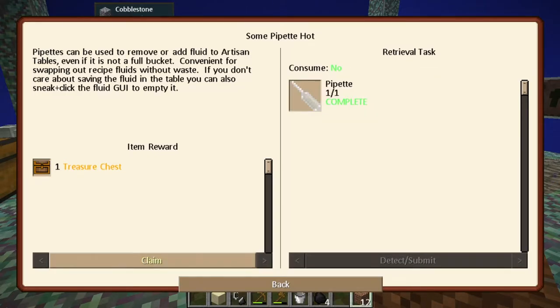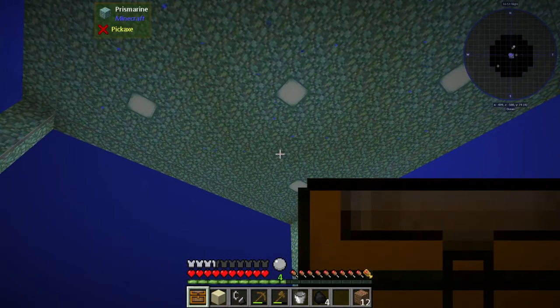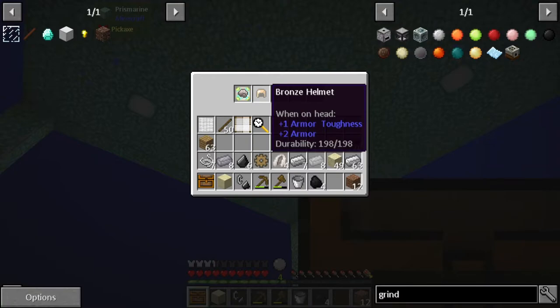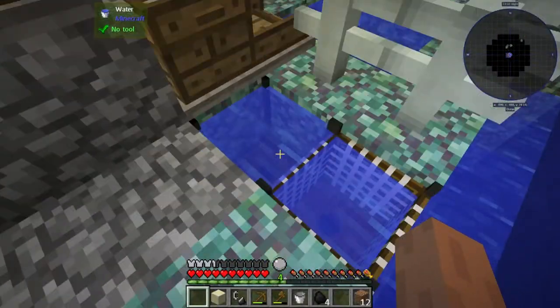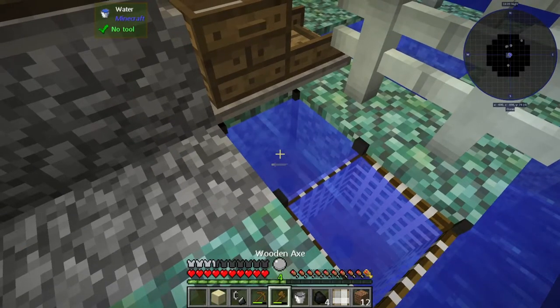Let's move on and complete this. This is one of my favorite parts - seeing what we get in these treasure chests. We got a bronze helmet - plus one armor toughness and plus two armor. We also got a rat upgrade - psychic. I'm a little confused by exactly what the purpose of that is, so I'll have to read up on that. This one has no strainer, so let's update that.